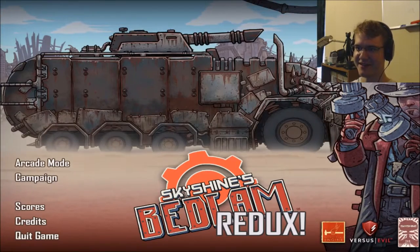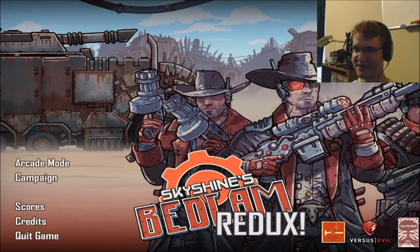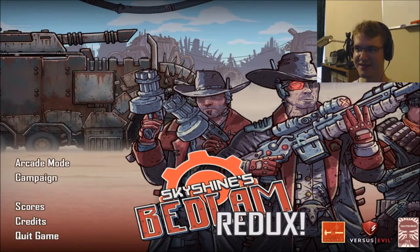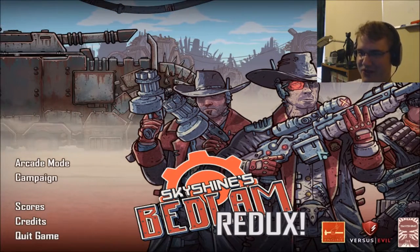Look at this guy underneath me. Oh, you can scroll the screen — I didn't realize you could do that. Look at these guys underneath me, they're all just like, we're cowboys. Futuristic weapons.